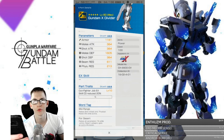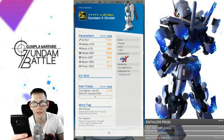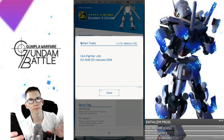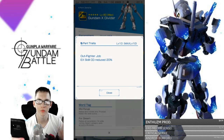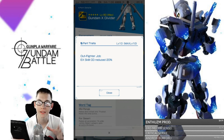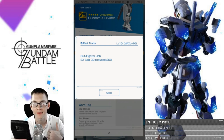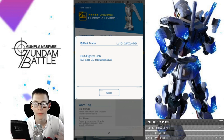I honestly do not enjoy these terrain-oriented word tags — I don't think they're great at all. The armor is pretty good though. You got really good melee defense — 1600. Out-fighter job: EX skill cooldown reduced 20%. So if your pilot license is out-fighter, your EX skill cooldowns are going to be reduced by 20%. That is super damn good. I can honestly see myself running this MS with the trans am raid from the exit, or the mace from Barbados, or the beam rifle from the Gundam RX78-2.